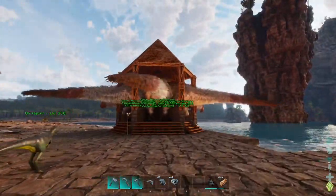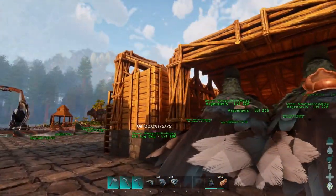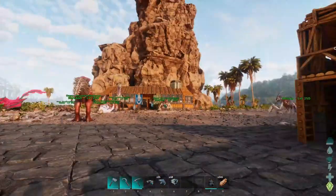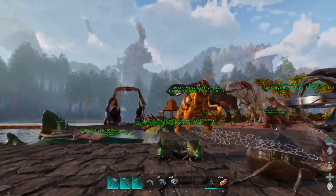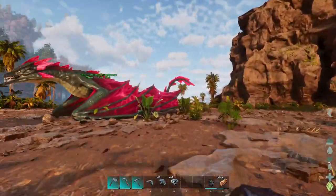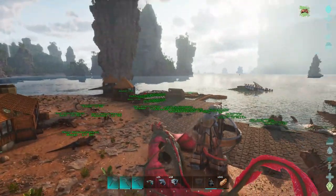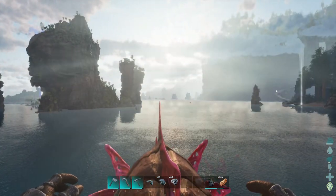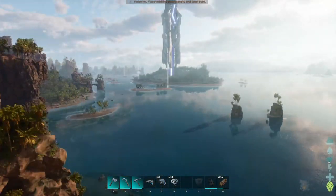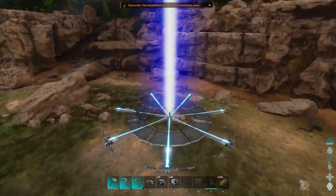I'm just revisiting everything here. I really haven't had a whole lot at this base to look at. All our creatures are here, but one of our farms is completely empty now because they were modded creatures. I'm going to find a flyer like Thor, upload my character, and go over to Scorched Earth. Since we're done with the series, I'll just give myself the fly command so I can do it fast.